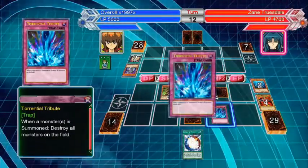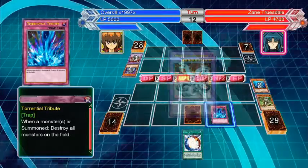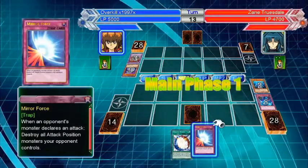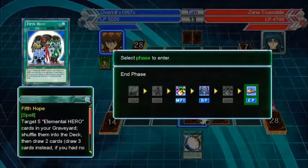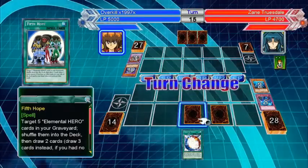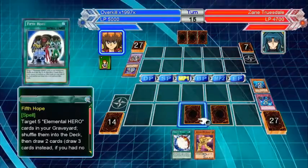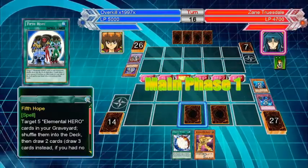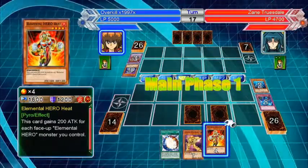Let's just destroy it, we don't need that around. End phase — we both have no monsters on the field. He does nothing. Can't use that card — need two monsters as sacrifice for it. Blade Edge, pretty cool. We're just doing nothing at this point.